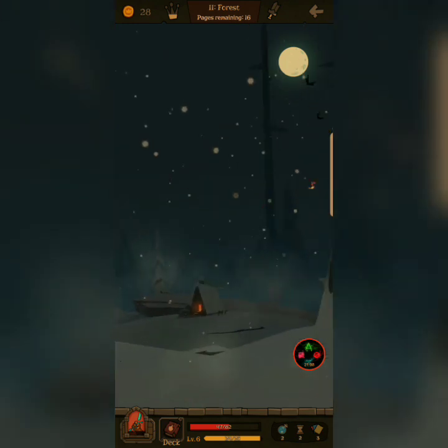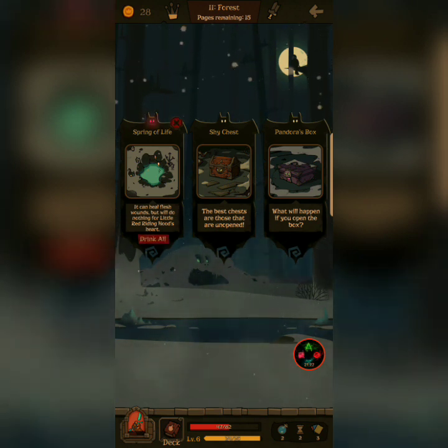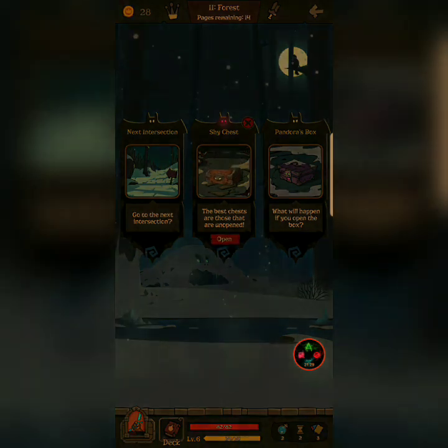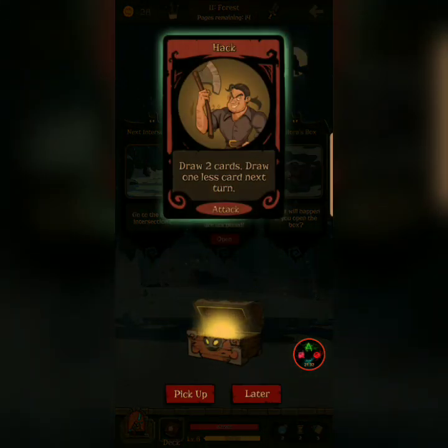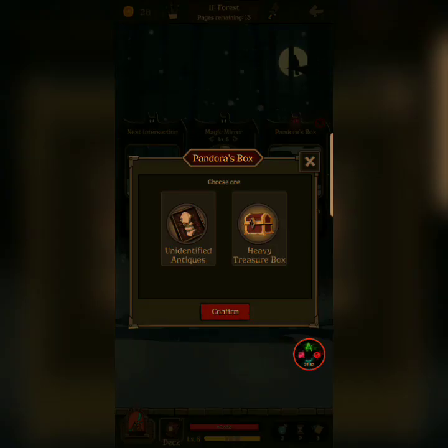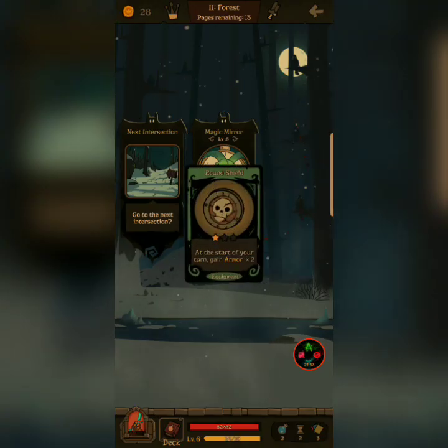Next intersection? I don't know. I can heal flesh wounds, but... do nothing to put a little lead right in its heart. Let's go with the chest first. Draw two cards. Draw one last. Unidentified artifact or heavy treasure chest. Let's go — stay tuned, lose five. I guess we'll go with that.